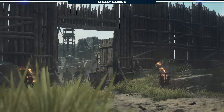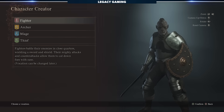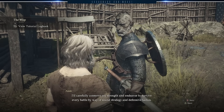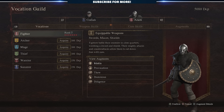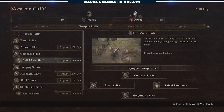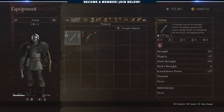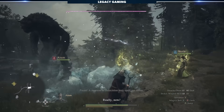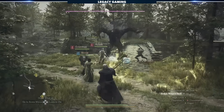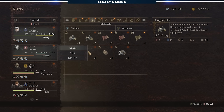Early in the game you'll be introduced to the Pawn System. You'll have the opportunity to create a main pawn, which is an extension of yourself. Their vocation should complement your own because they'll be with you the entire game — for example, if you're a mage, consider making them a fighter to protect you. Just like you, your pawn's vocation can be changed at any time at a Vocation Guildhall. You should treat them as you would yourself: unlock all their core skills, assign the best weapon skills, and outfit them in the best gear. You can also use them as a pack mule to carry additional items that might push you over your weight limit.